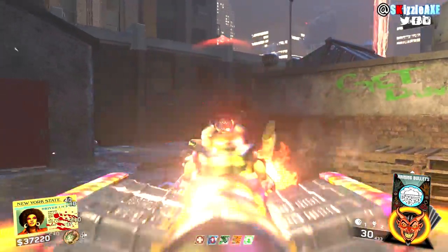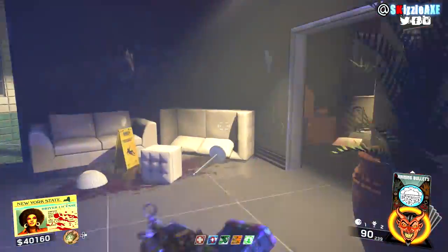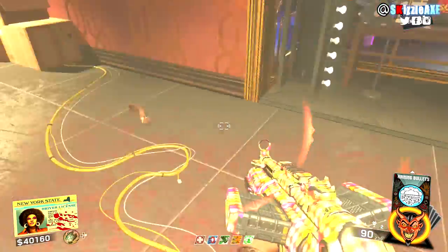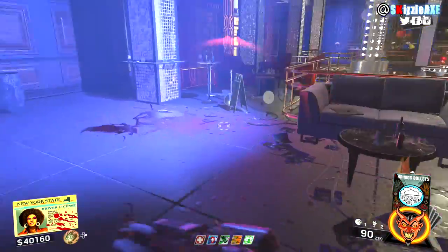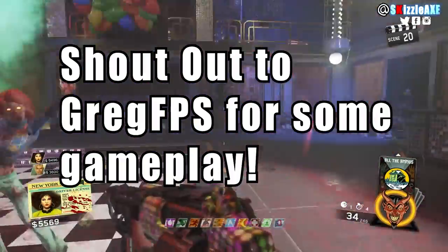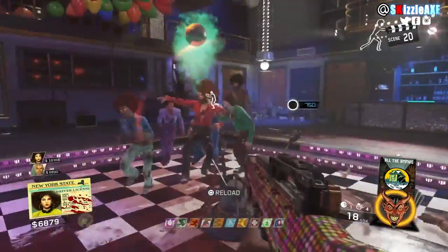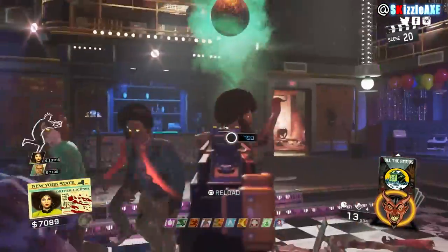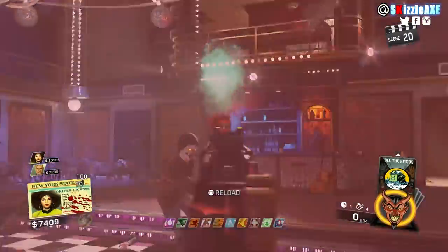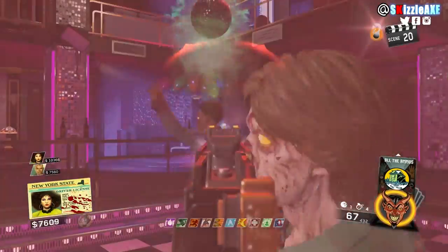After that, make your way into the disco — you'll see a zombie dancing with a giant ball on top of his head. If it doesn't spawn, go upstairs to the records, interact with it, come back down and it will be there. Get at least one zombie on the disco floor, shoot the zombie with the ball on his head, and the ball will transfer to the next zombie on the floor. Repeat this several times until you hear the gong completing sound. Go in one direction — either clockwise or anti-clockwise consistently.